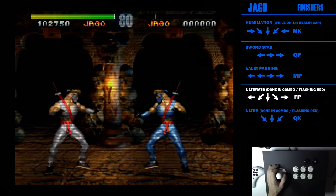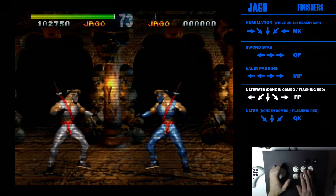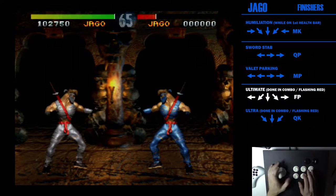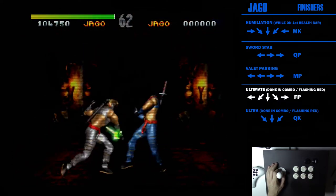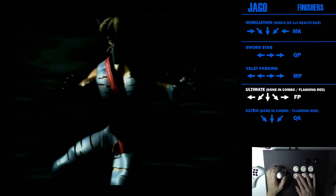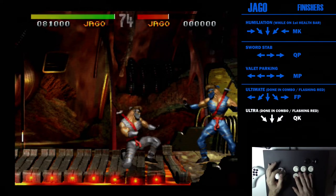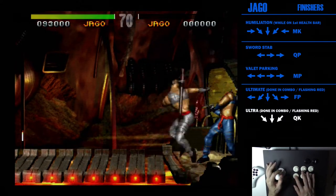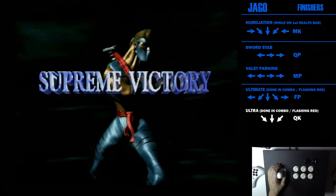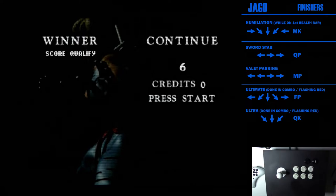Once your opponent is in the flashing red — they don't actually have to be flashing red yet since ultimates and ultras are done in a combo and the combo does damage — with Jago just rotate forward and fierce punch in a combo to go into the ultimate. Ultimates are just combo variations of one of their finish moves. For Jago's ultra, as long as it's flashing red, it's just a quick wind kick: rotate down-back, quick kick. Jago's ultra and Spinal's don't launch at the end, which takes away some combo potential.